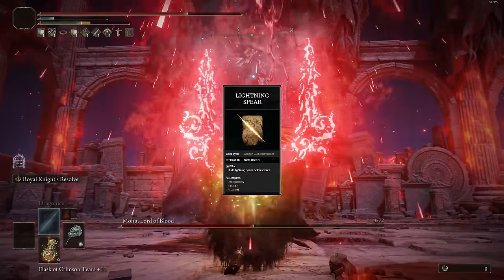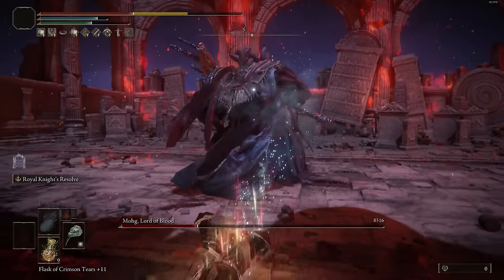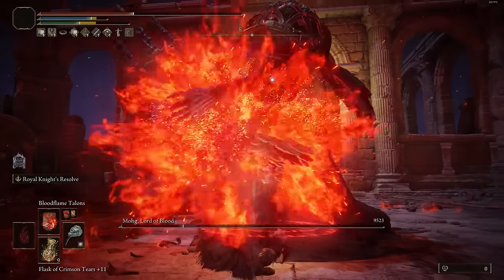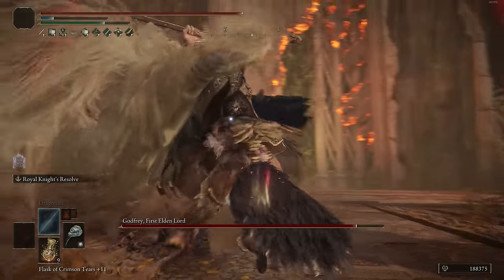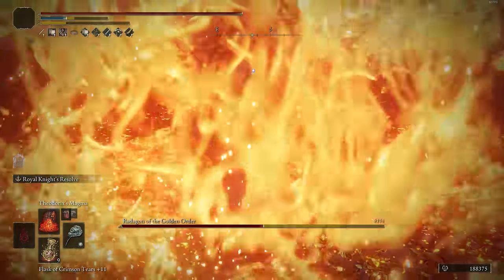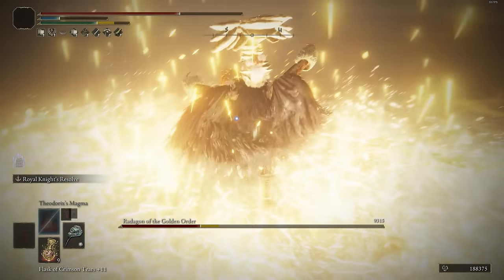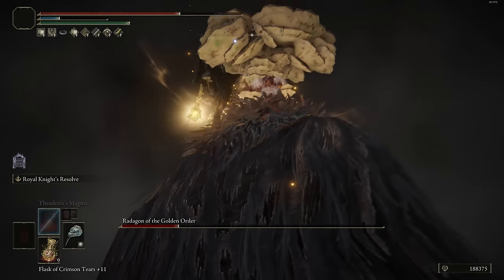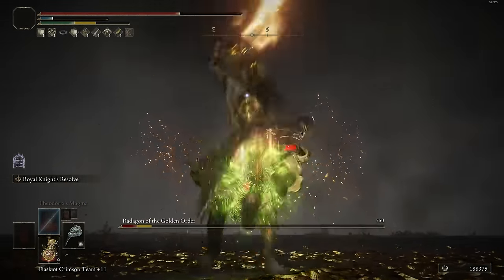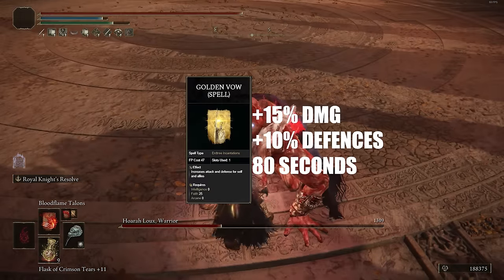In terms of the rest of the spells, I went with Lightning Spear just to have a lightning-based option. And obviously, being that we have the Dragon Communion Seal and an arcane build, the Dragon Incantations are just going to be really good. Dragon Ice is incredibly good at proccing Frost, which is obviously going to be amazing — you can use that at the beginning of the fight, proc Frost, and it'll end up debuffing enemies to make them take 20% more damage. You can have Theodorix's Magma, which is an extremely high damaging Dragon spell, especially if you use the follow-up attack. I also went with Dragon Claw, which is my favorite melee-based Dragon Incantation — it has a double slamming attack that actually ends up doing more poison damage than Dragon Maw. Then I also went with Greyoll's Roar as well, which is a very nice debuff on the enemy to just make them take more damage and do less damage to us. And obviously the traditional Golden Vow and Flame Grant Me Strength spells.